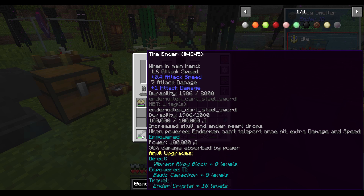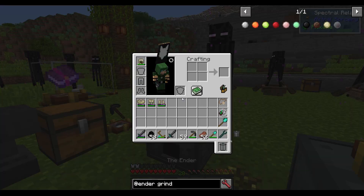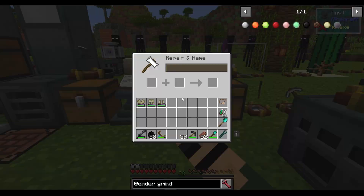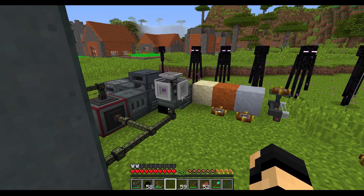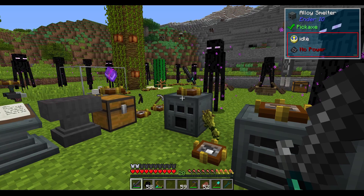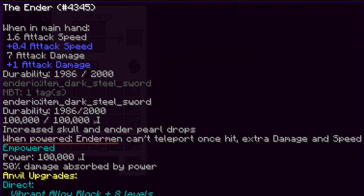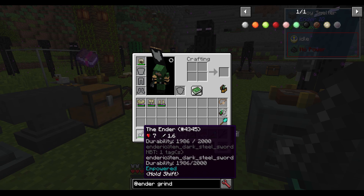You'll get an Ender, which I then recommend you empower at least to the first level. You take the Ender, put it into an anvil with a vibrant crystal and four XP levels, and it will come out as the Ender Empowered. Then you can charge it up with some kind of charging station — there's a simple variant available now. It will use some power as well as durability, but more importantly it will give you increased skull and enderpearl drops. When powered, Endermen can't teleport once hit. You also get extra damage and speed — plus 0.4 attack speed, so attack speed of 2 instead of 1.6, and 8 attack damage instead of 7.